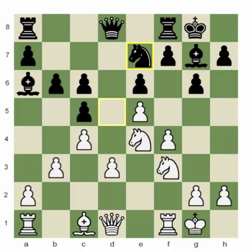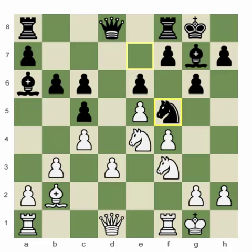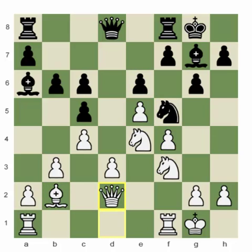The game continues: knight to e7, bishop b2, knight f5, queen d2. White has completed his development, his minor pieces are better, and he has a space advantage. Black's counterplay prospects are difficult — b5 hangs the c5 pawn, and f6 critically weakens the e6 square while not doing much because e5 is a strong post for white, defended by the f-pawn, the knight on f3, and the bishop. White will always have the option of playing rook to d1.